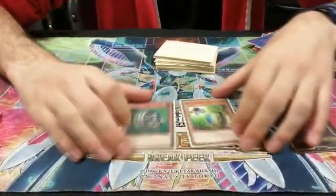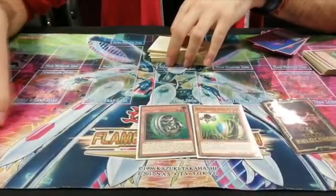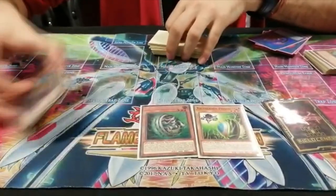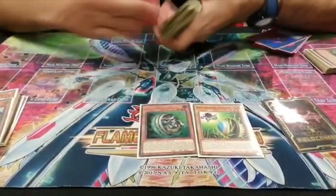We decided in the team to play the Seekip Engine because it's the most consistent now that Lady Diva is limited. Because with a single Foxy or an Explosion you can still make the combo.